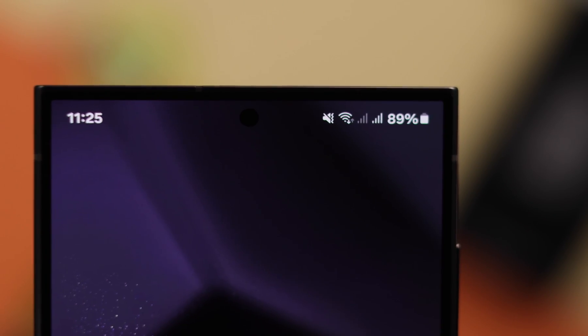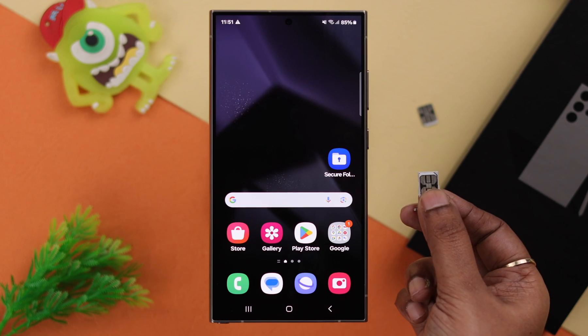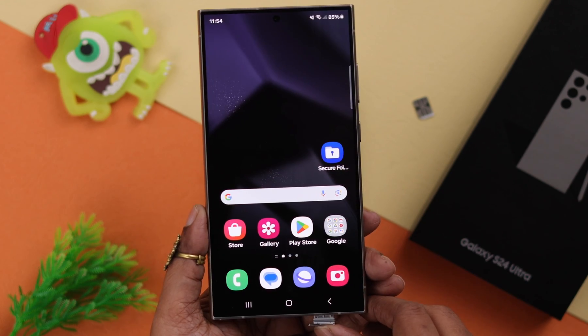If it is still not working, don't worry. Go ahead and eject your SIM tray, take out your SIM, clean the tray properly, and before installing the SIMs again, just go ahead and change your slots. SIM problems should be solved after that.